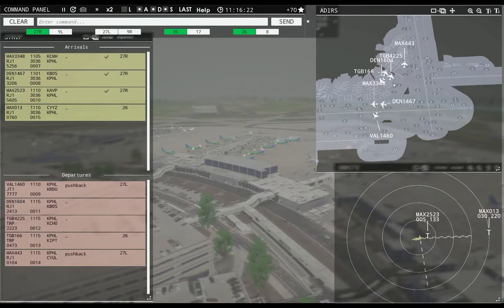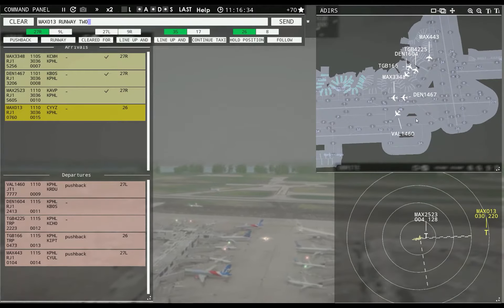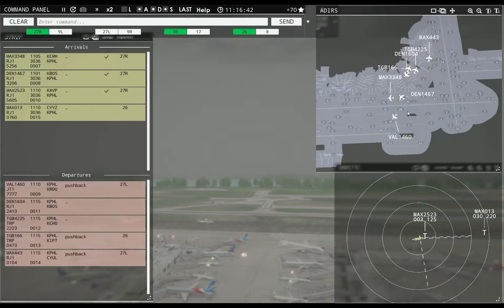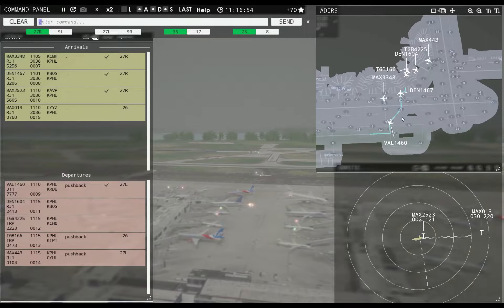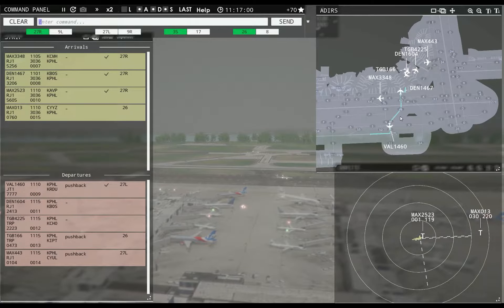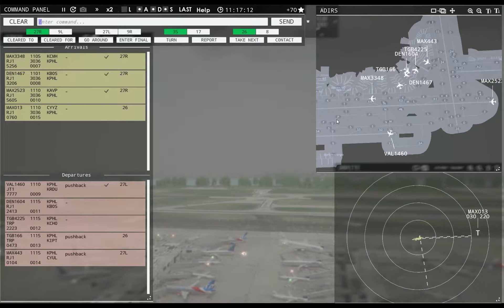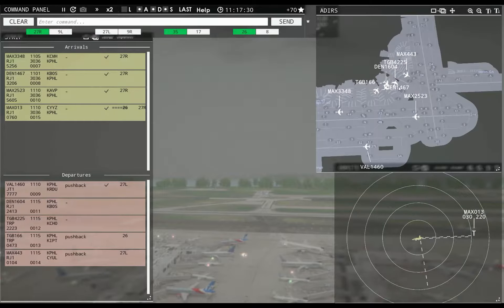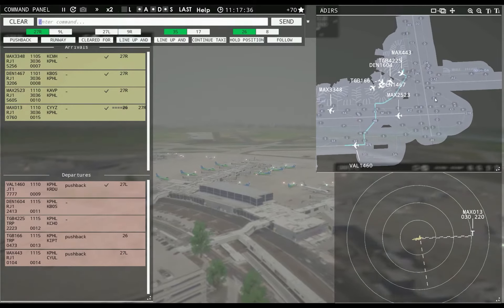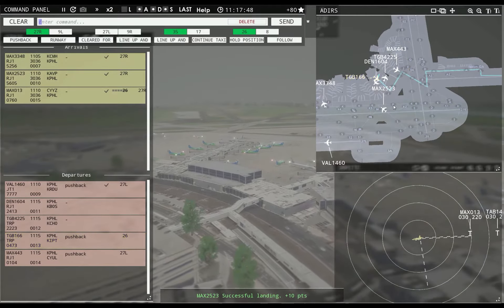Magic 443, runway 27 left, taxi via Hotel Echo Sierra. Globe 166, continue taxi. Magic 2523, taxi to apron. Denali 164, pushback approved, expect runway 27 left. Leslie 1494, runway 27 right, cleared to land. Value 1460, contact departure. Magic 013, enter final runway 27 right, cleared to land. Globe 166, continue taxi.